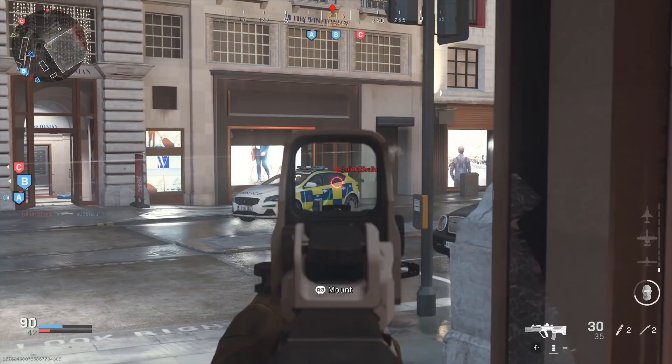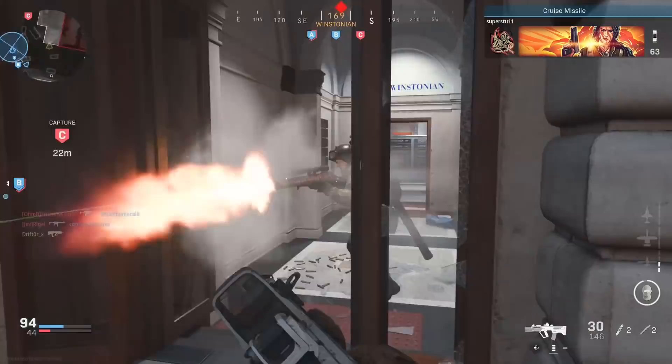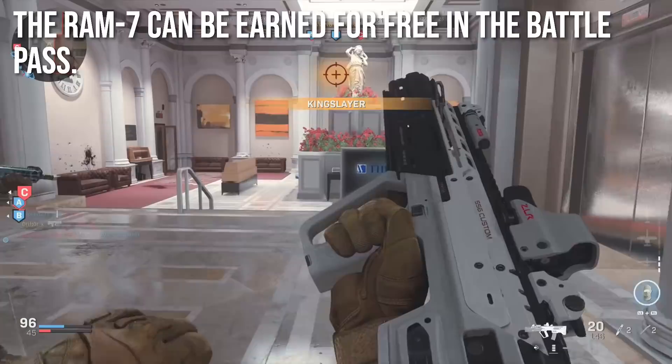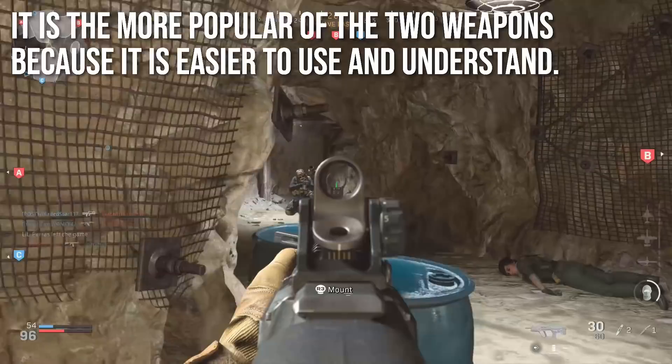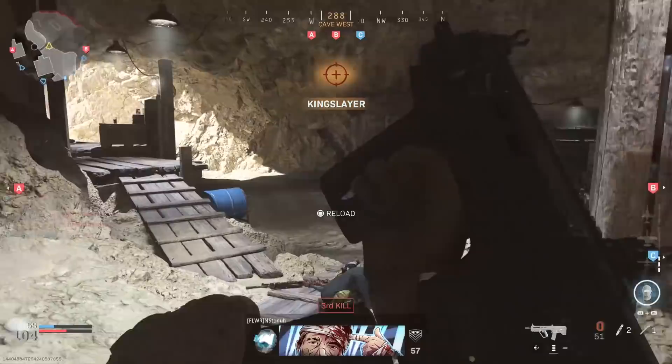Hey guys, Drifter here. Welcome to Modern Warfare In Depth. In today's episode, we're going to be reviewing the Ram 7 Assault Rifle. This is one of the new weapons added to the Battle Pass in Call of Duty. I want to reiterate that I'm reviewing it because this weapon can be earned for free in the Battle Pass. It's unlocked relatively early on, and it's the more popular of the two weapons because it's easier to use and understand, and I think this is the one most people are going to gravitate toward.